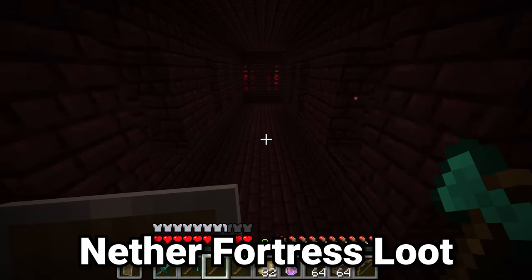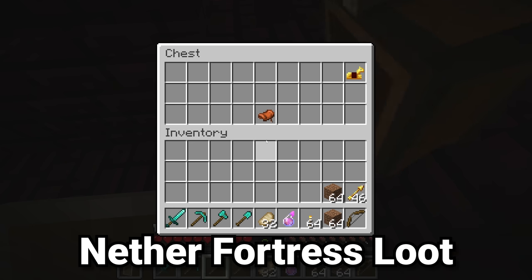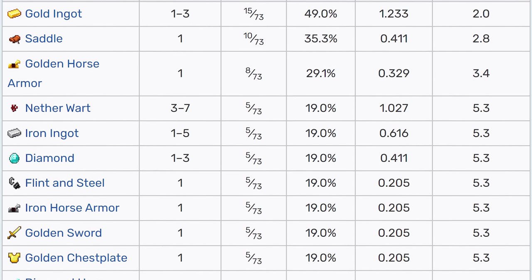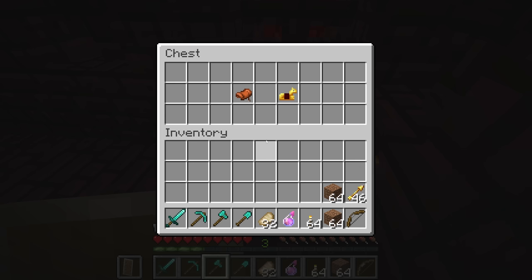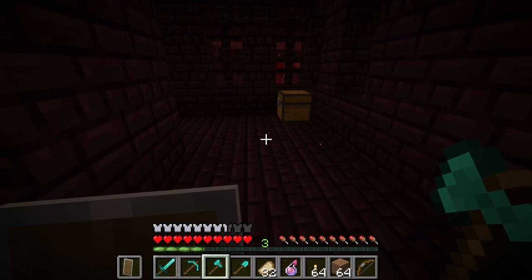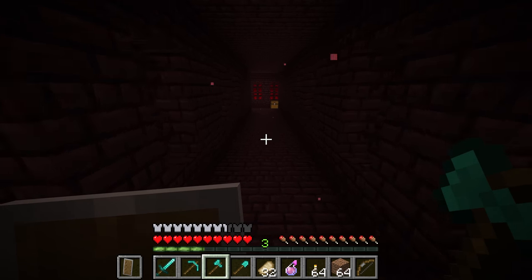What loot and potion ingredients do you get from the nether fortress? First, there are fortress chests which can have really good loot — things like diamonds, diamond horse armor, saddles, gold, and obsidian. They're actually one of the best chests in the game because there's a very high chance of getting diamonds. These chests are also rather common, making it not rare to see two right next to each other in a hallway.